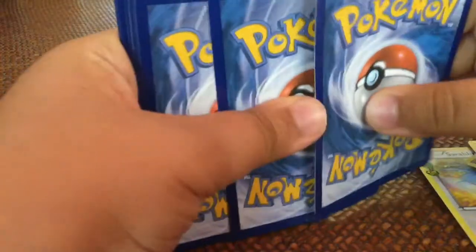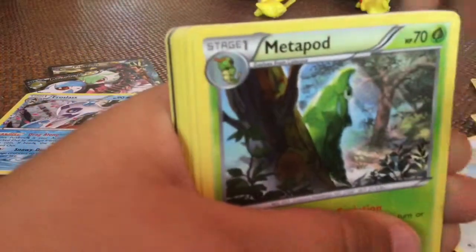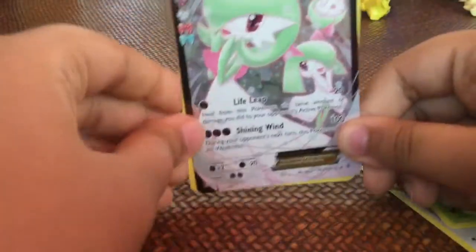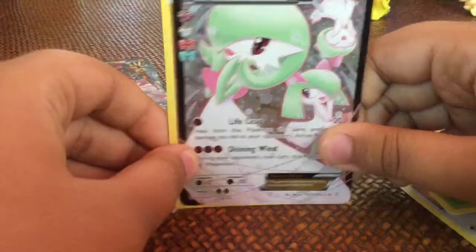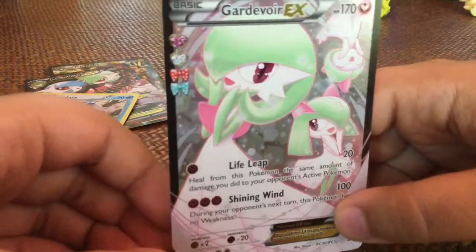Last but not least, the Charizard pack — we're gonna do the card trick. Honestly, if I get a regular I'm happy. We got Swablu, Metapod, Maintenance, Energy, Geodude, Caterpie, Machop, reverse Holo Gyarados — Gardevoir EX! Full-art Gardevoir EX! Oh my god, and after it a Hitmonchan!